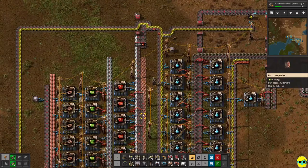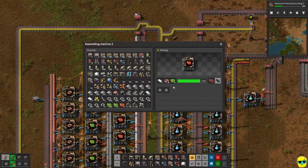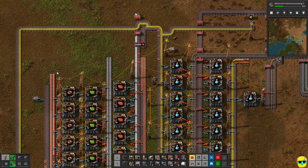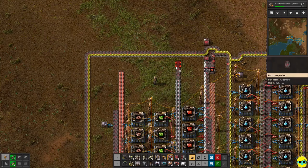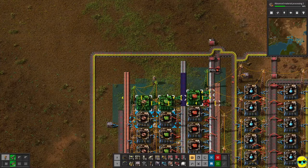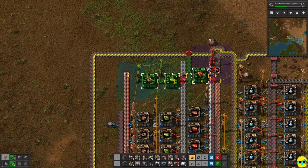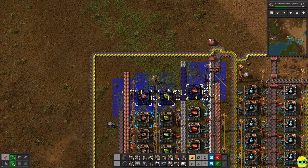Really, all we have to do is extend this out and make more red boards. Red boards just need plastic, copper, and green boards. We're feeding this along this way and if we wanted to extend this — which we do — just go like this and copy everything here. That one electric pole is in the way, so I'll just move this up.